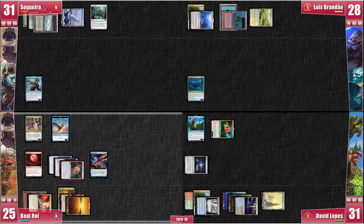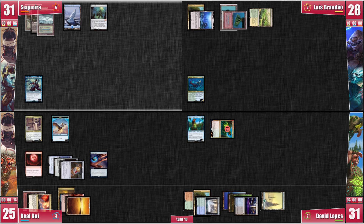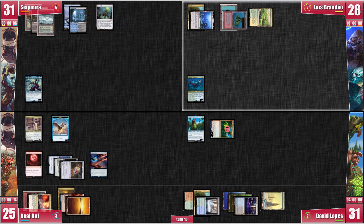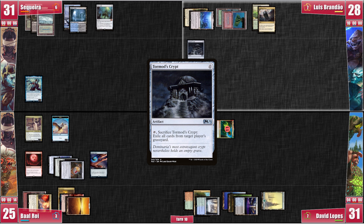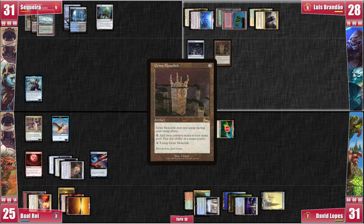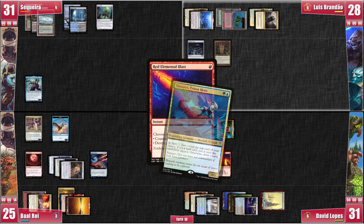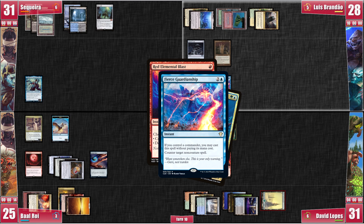Finally, Baal casts Shenanigans on David's Sol Ring, attempting to cool him down. My turn consists of me playing a Watery Grave — don't want to get too excited here. Luis starts his turn by activating Thrasios. He reveals Grim Monolith. He plays a Command Tower followed by a Tormot's Crypt, then casts Grim Monolith before passing. On his end step, David plays Red Elemental Blast to destroy Thrasios, since he is looking to one-shot players now. Luis is forced to counter that plan with his own Fierce Guardianship, keeping himself around some more.